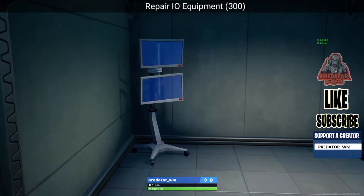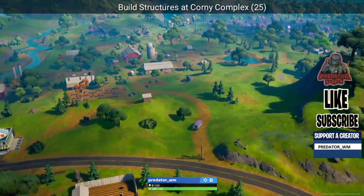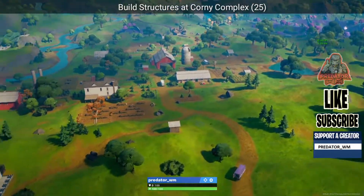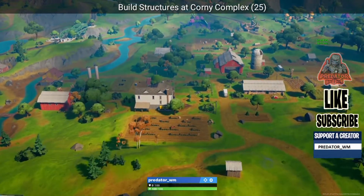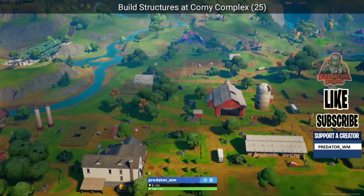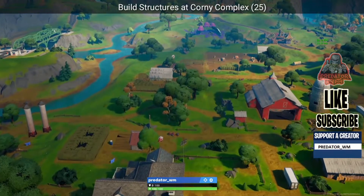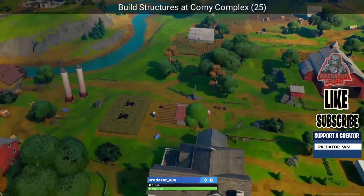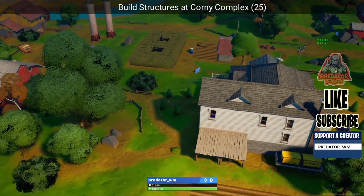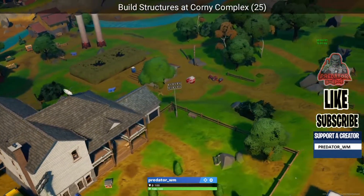Build a structure at Corny Complex — this should be an easy challenge, no need to prep. Just land over here at Corny Complex, land and build 25 pieces. The best way to do it is to always play Team Rumble for your challenges. Just land here, you'll have resources, build 25 pieces, and that's it — done.